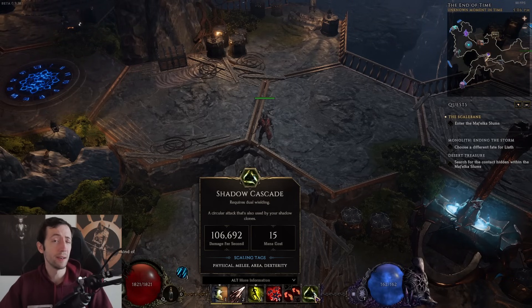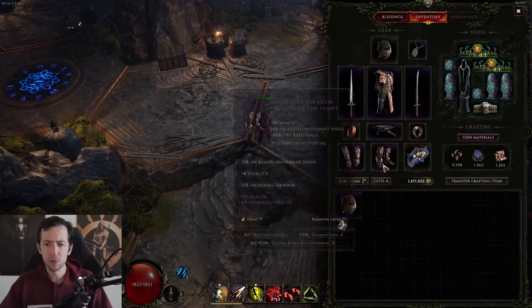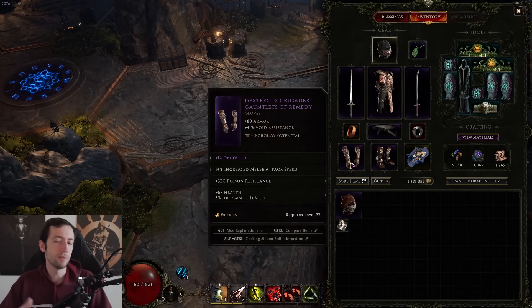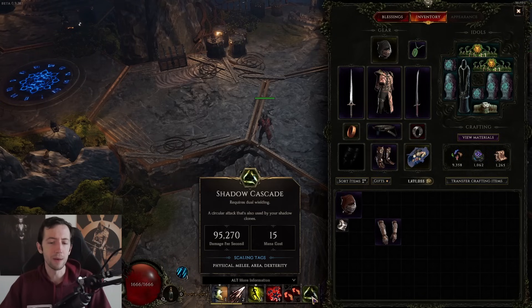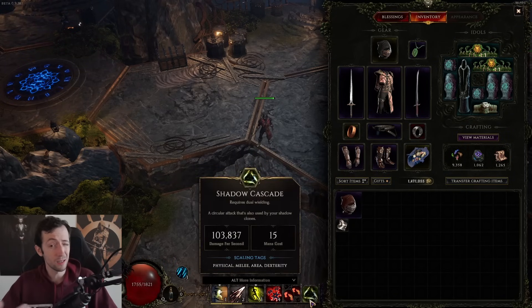It also shows a damage-per-second value there, which, like in any other ARPG ever, is not necessarily a very accurate description of how much damage you actually deal. However, what it allows you to do is compare one choice against another. For example, Shadow Cascade scales with dexterity, melee damage, and physical damage. My glove has 12 dexterity — if I take it off, the DPS drops from 106,000 to 95,000. However much actual damage you deal doesn't really matter, but you can tell the difference by looking at how much the tooltip goes up or down.